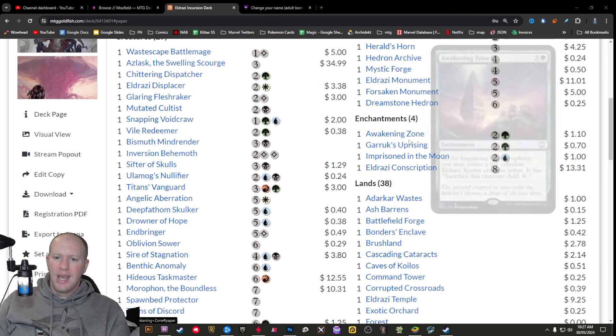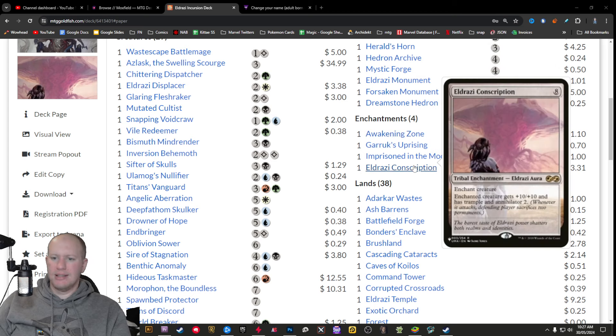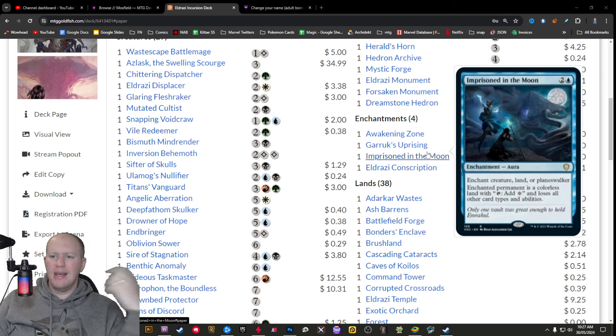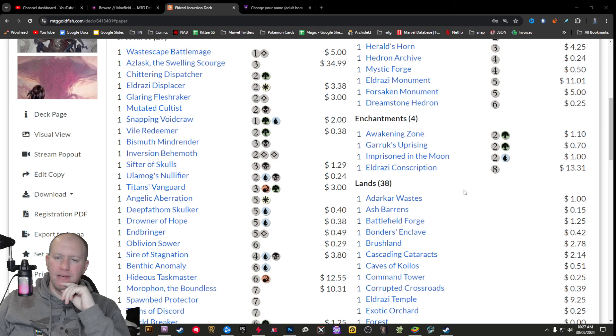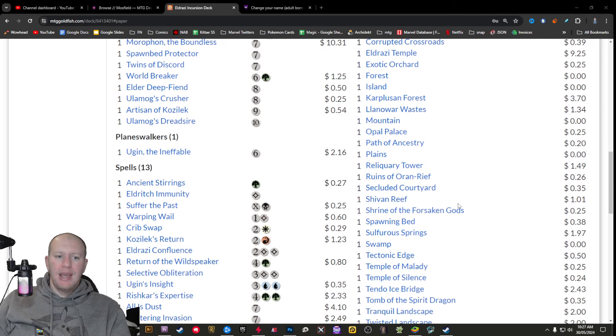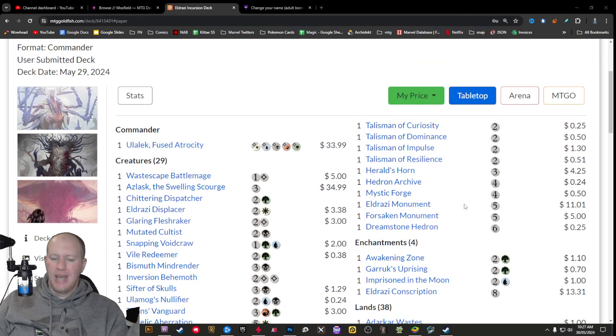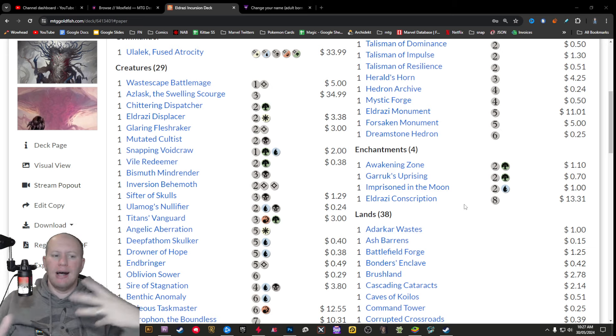Then we get to the enchantments, which are a little blah. Awakening Zone is going to get you some spawns to be used for other things. Eldrazi Conscription is an interesting card, but I don't think I necessarily agree with it being in this deck. Imprisoned in the Moon — there's just room for it to be heavily improved in the spells, artifacts, and enchantments area, pulling upon stronger cards from the other colors.